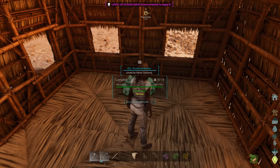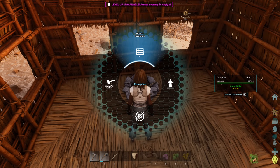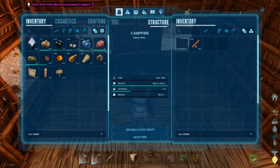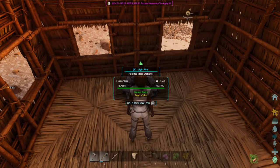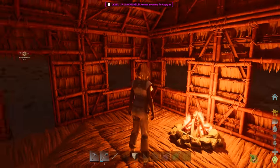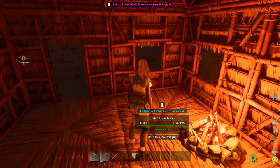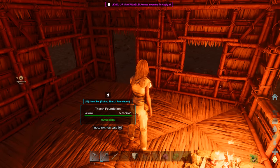The campfire is going to need some wood. Open the inventory by holding down E and toss some wood in there. When you tap E it'll light the fire and give a nice warm glow inside the house. Most things you interact with, you just hover over it, hold down E, and you'll get a spin wheel of all the things you can do.